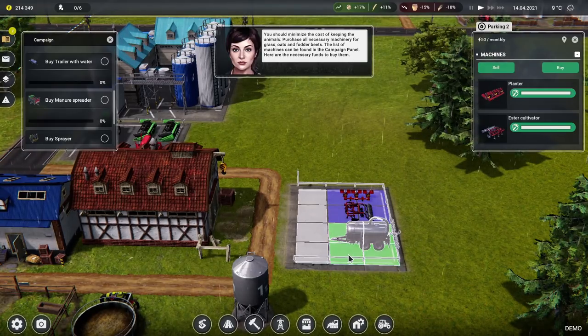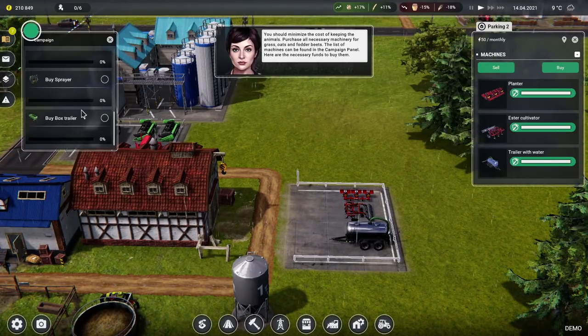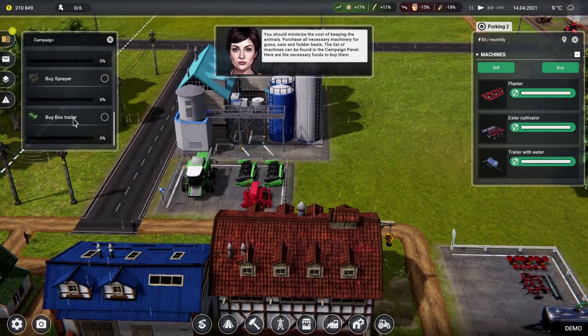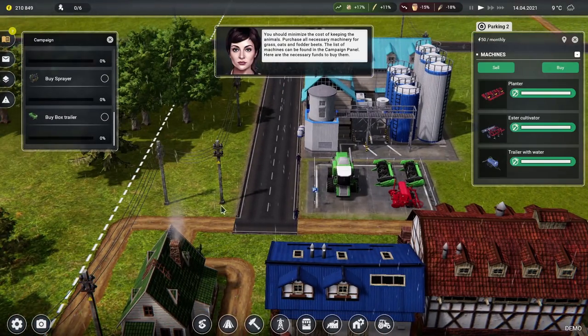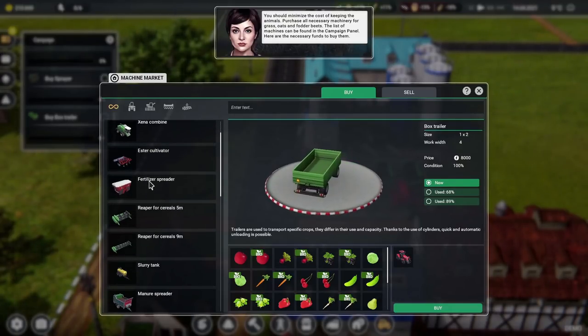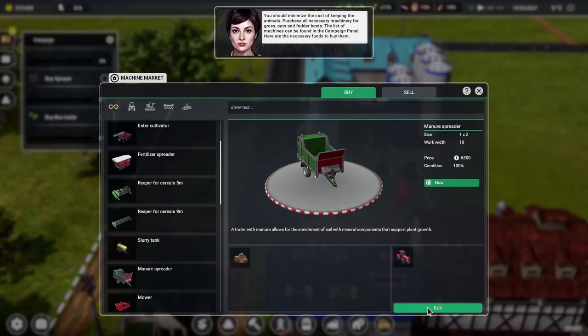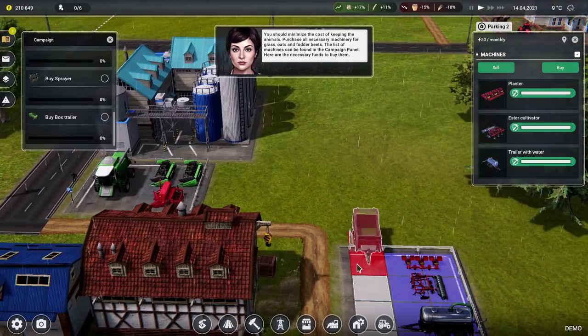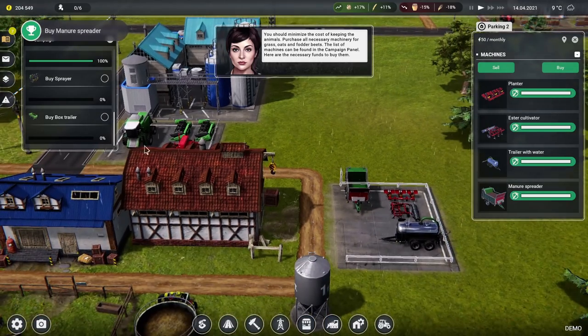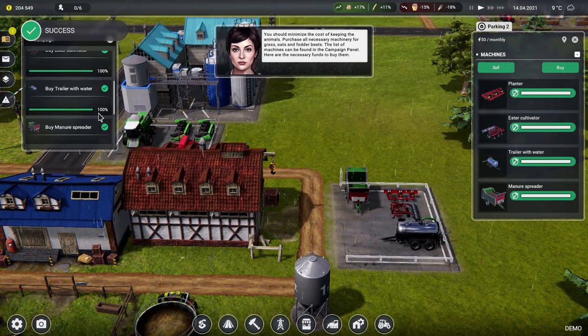That's a big thing. A manure spreader. A sprayer and a box trailer — we're going to need to buy more parking, we're out of parking. A manure spreader — is that a fertilizer spreader? Oh no, manure spreader. We can only buy a new one. Pop that into there, and a sprayer, and a box trailer.